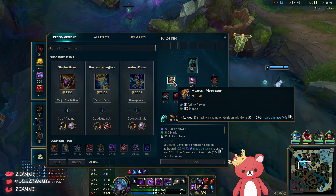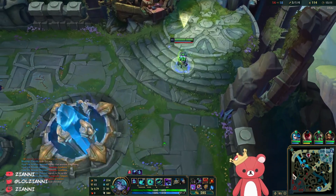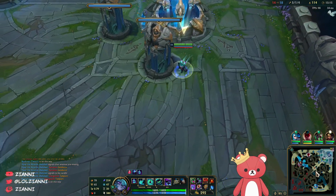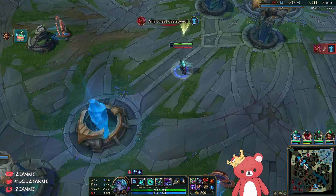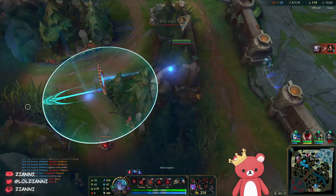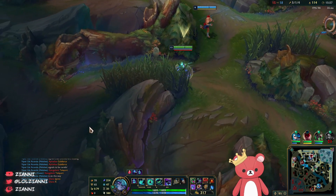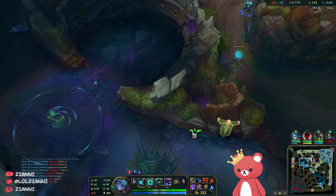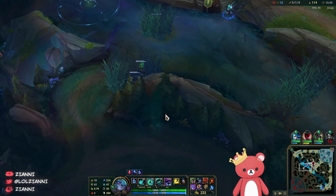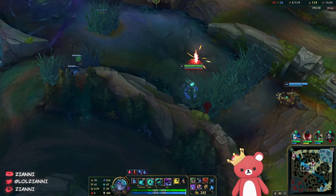I'm going to grab the Hextech Alternator here and come back. If I'm feeling scared I could have opted for the Stopwatch but I don't think they've been playing that well so I'm opting for more damage. I'd like to play through mid — that's kind of the big thing that separates Vex. Even though you're really good at side laning, being close in proximity to team fights is usually always a huge plus. I don't want to spend the rest of the game side laning and missing all opportunities, but it might happen.